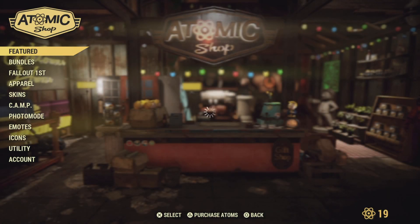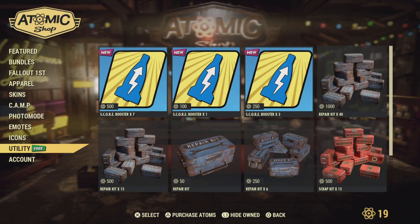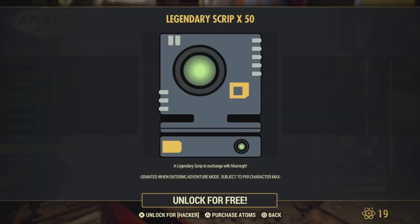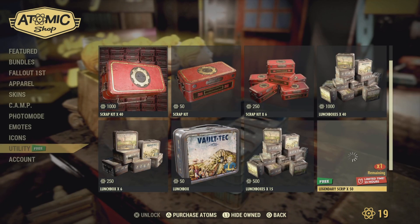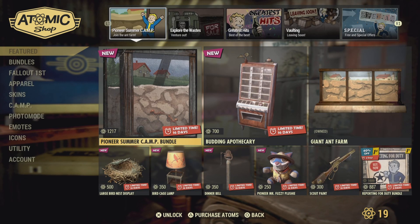Time to shop - utility-wise we should get something here. We have a free legendary script! You can use that to modify your guns and all that stuff. Let's check out the featured item.